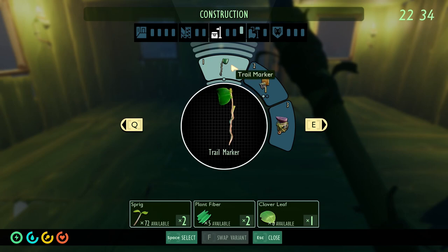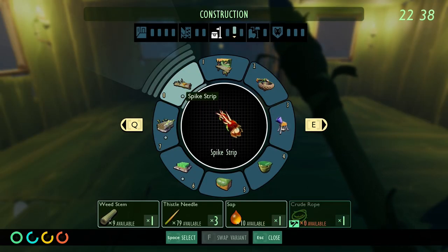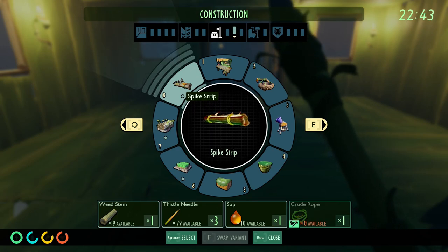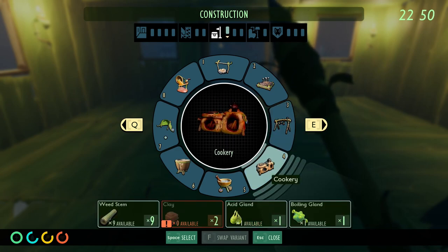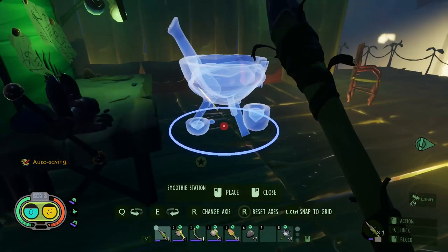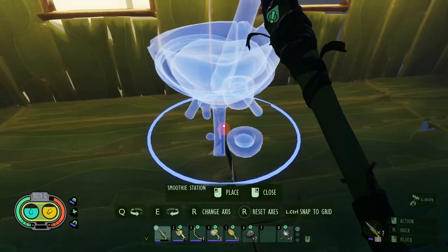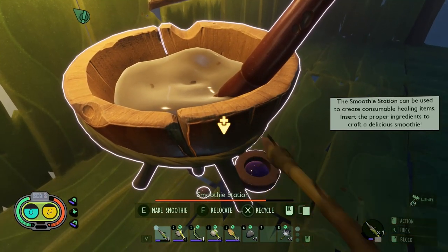Let's look at the stuff we can make now. We can make a smithing station — I don't have any of that stuff. Spike strips — actually not that expensive to make. I wonder how much damage they do. It would be good to experiment — throw a bunch down around my base and see what it does. I find sap everywhere. The jerky rack — oh, I need to kill another bombardier to do it. Okay, let's keep that in mind.